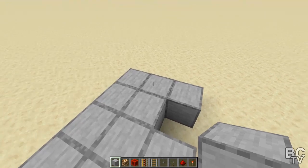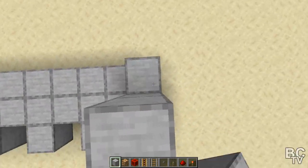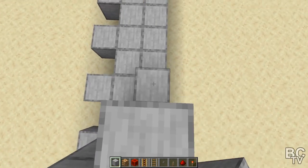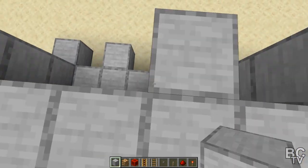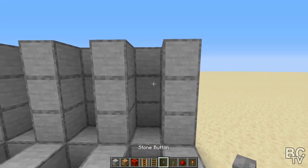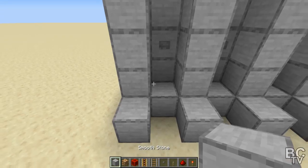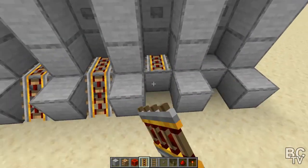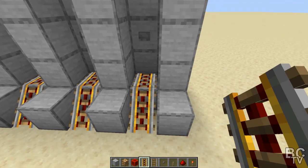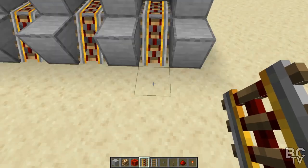Once you've done that, go over here. Starting at this block, go up a total of three and all the way across the back. Then do every other one right here. When you come over here, grab your button and put a button on the middle one on each one of these rows. Then down here you're going to put your powered rails. These are not powered yet, so when the villagers land on them they won't be moving. In order to power it, you just hit that button and your villagers are going to come out.